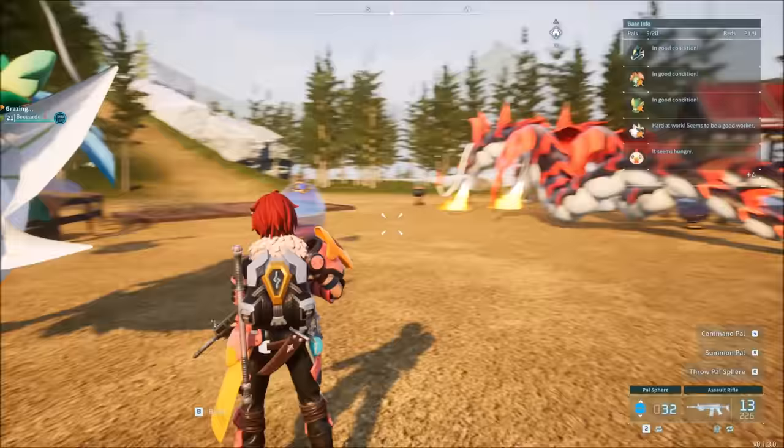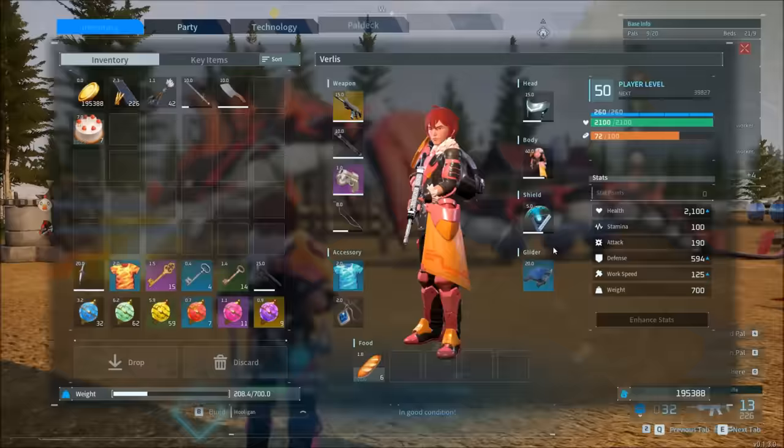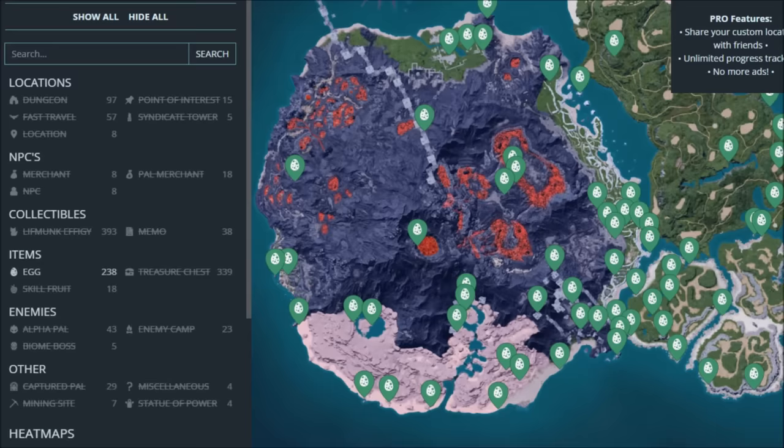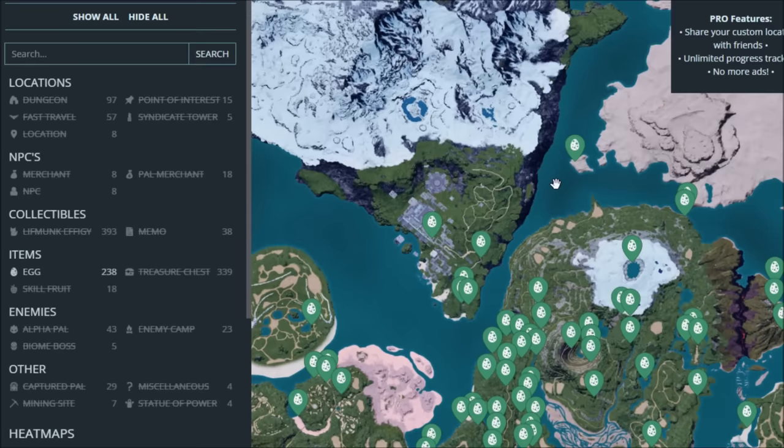There's also a video on getting an early Jormantide Ignace, because you can actually get the best kindling pal before you even unlock the breeding farm — through finding eggs. Go to Mount Obsidian, fly around and explore until you find a huge dragon egg, and that will give you the Jormantide Ignace. There are also a lot of other great egg locations in higher-level areas that you can explore early with pelt armor so the weather doesn't affect you too much.